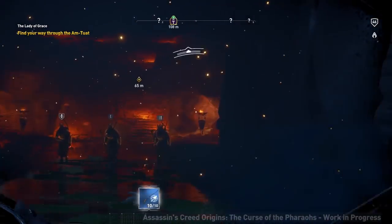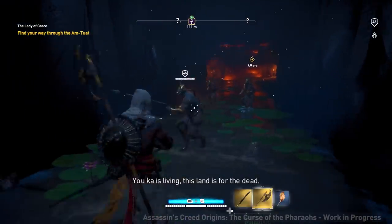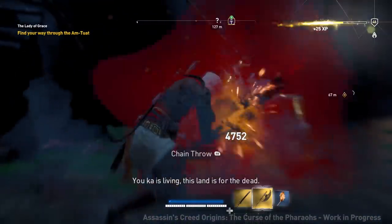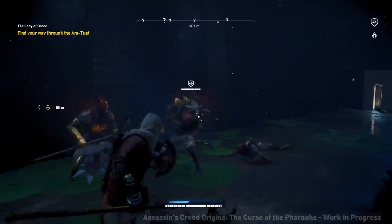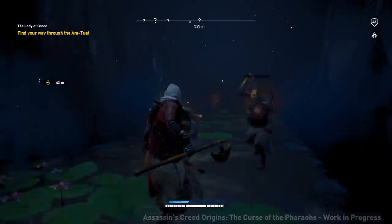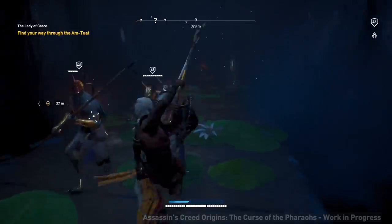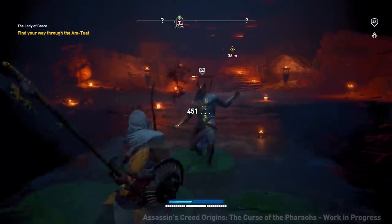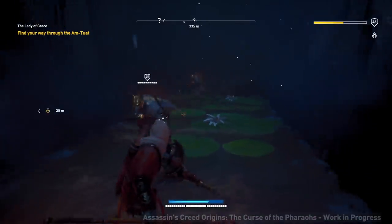When you first cross over into the world of the dead through a portal in the tomb of Queen Nefertiti, you've got a weird-looking welcome party. Egyptian mythology buffs will be well aware that the god Anubis was in charge of all things underworld-y. This jackal-headed being watched over the dead and was also the god of embalming. Were you also aware that the bridge to the land of the dead was guarded by four Anubis-looking warriors?